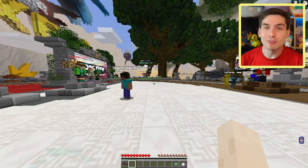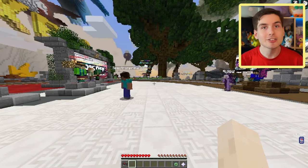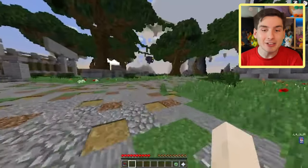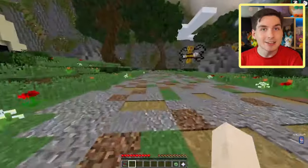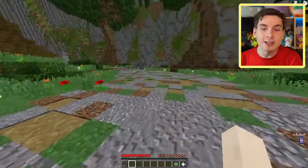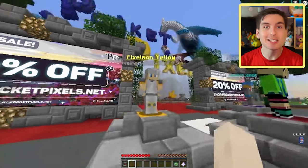This is episode four of the series, so if you haven't seen the last couple of episodes, I definitely recommend going and watching them — they're a fun time. If you want to start your adventure in PocketPixels, you can get a free starter pack on shoppocketpixels.net, which gives you a whole bunch of cool essential items to get off on the right foot. The installation guide, server IP, and Discord server are in the description below. I definitely recommend joining their Discord server — you can meet new friends, learn more about the game, and have questions answered. As always, we are in the Pixelmon Yellow server, so let's get into it.